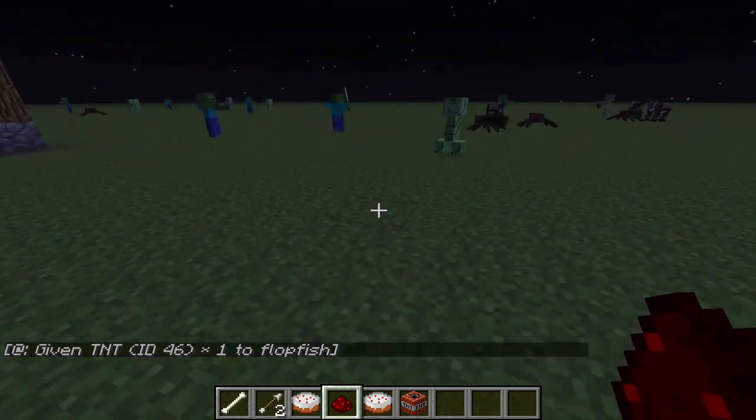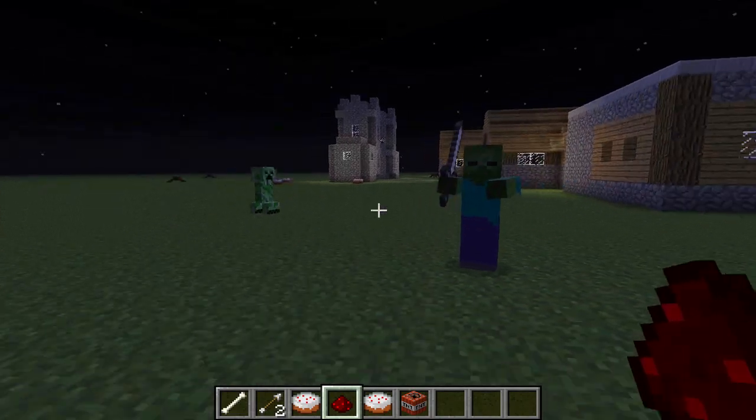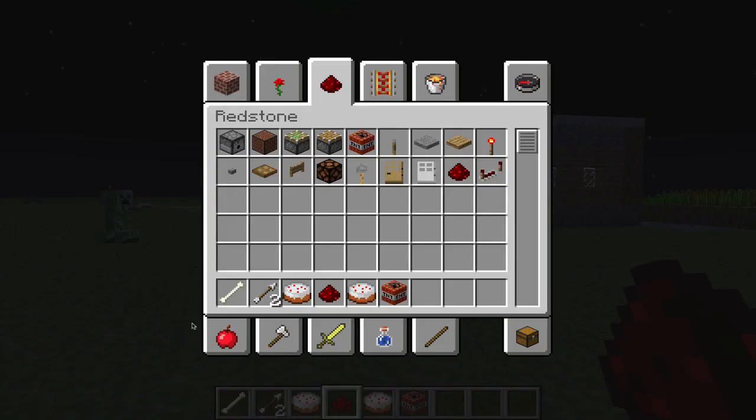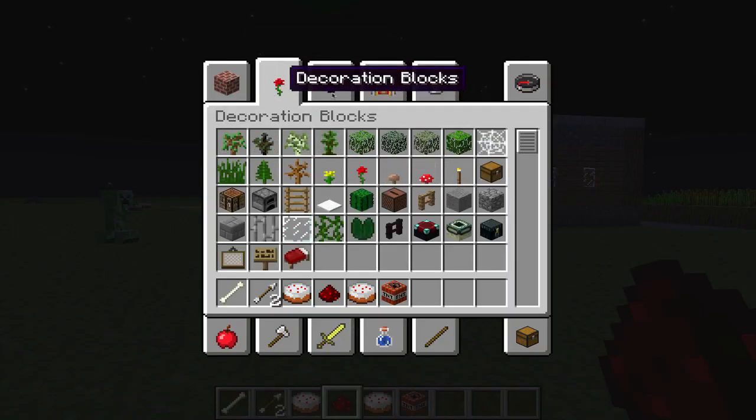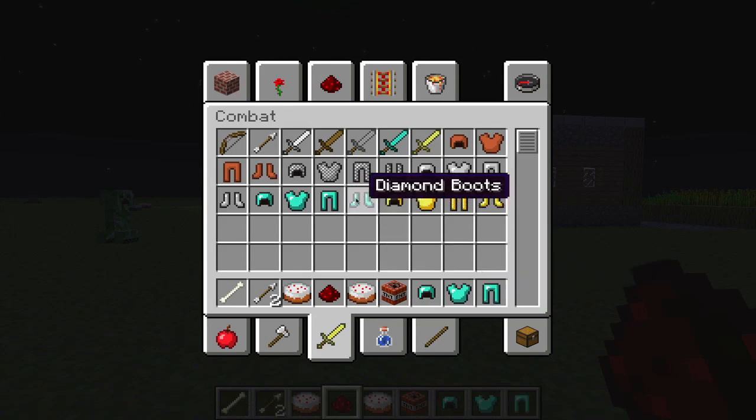Over here — only regular zombies and skeletons can now spawn with armor. Skeletons can spawn with armor and zombies can actually spawn with iron swords and stuff. So let's just go ahead and throw some armor on here so I don't really want to die right away.